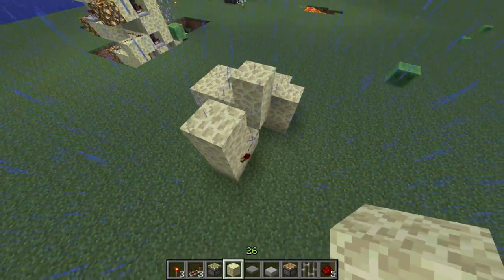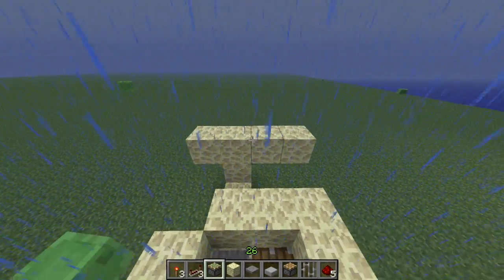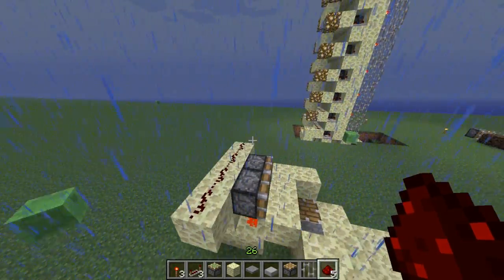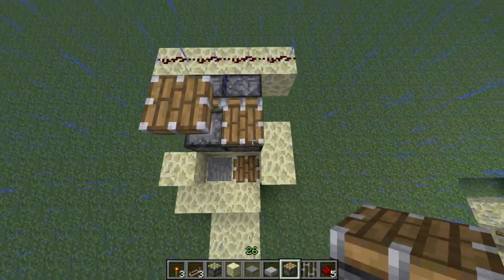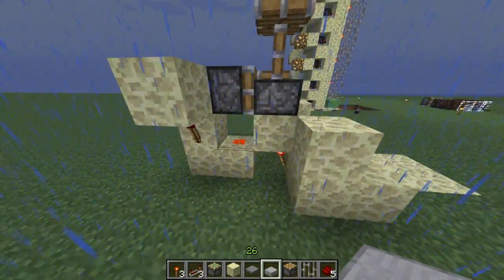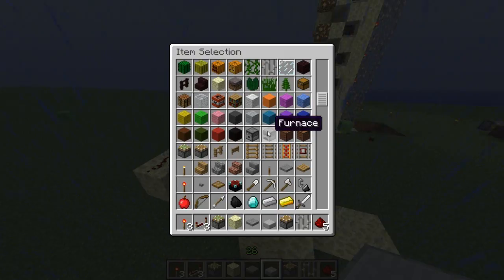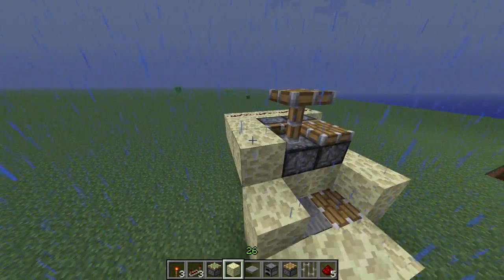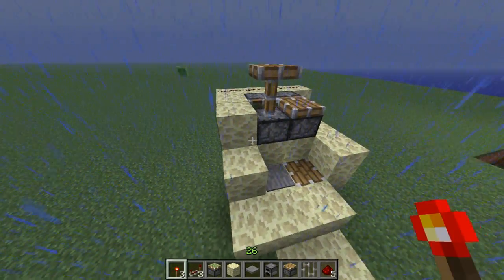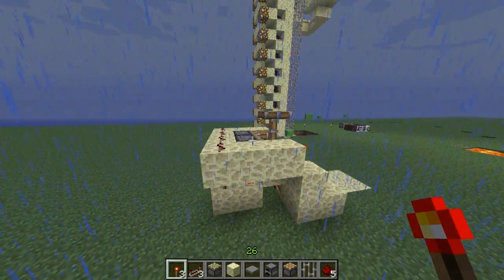Next step is to place sticky pistons on top of the row here. The torch is powering this row and the sticky pistons are facing forward, then you can place these pistons here — they face upward. The first piston gets a signal from the redstone here, but that doesn't matter later on because it will be locked. You will also need furnaces or any other material that can't be pushed by pistons, to make sure the elevator doesn't destroy itself.